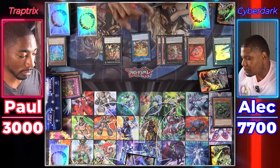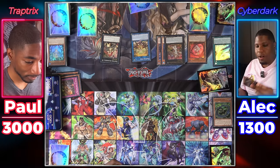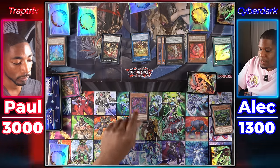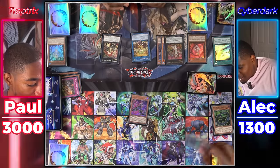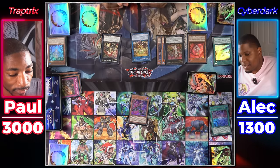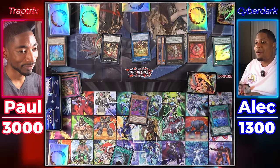Attack for 800, 900, 2,200, and 2,500. Your move, Duelist. Draw! I Normal Summon Cyber Dark Chimera and use its effect — discarding a spell to add Power Bond from my deck to hand. I'm doing the thing. I'll add Power Bond to hand.